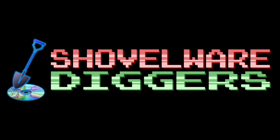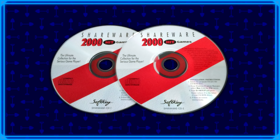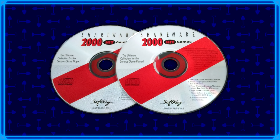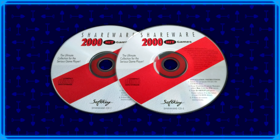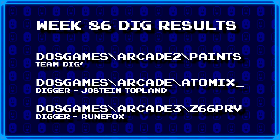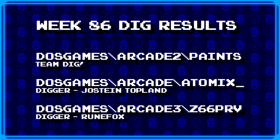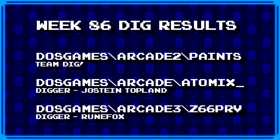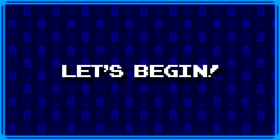Welcome to Shovelware Diggers. Our dig team is currently excavating the Softkey Shareware 2000 Hit Games 2CD Collection. You can find a link in the video description containing the entire directory structure of this archive. It's week 86, and these are the games our diggers have for us today. For more information on how to join the dig team, simply head on over to the Patreon page linked in the video description. Now without further ado, let's begin.